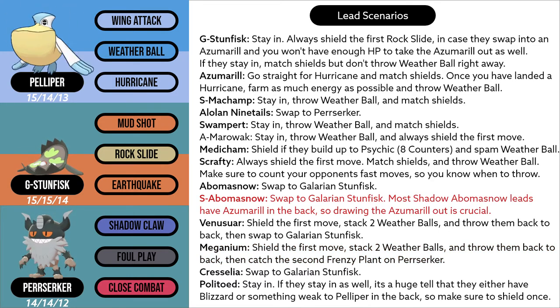When you see a Shadow Abomasnow on the lead, swap to Galarian Stunfisk, since Perserker is actually your best counter, resisting all of the charge moves and fast moves. Most Shadow Abomasnow leads have Azumarill in the back, so drawing the Azumarill out is crucial.